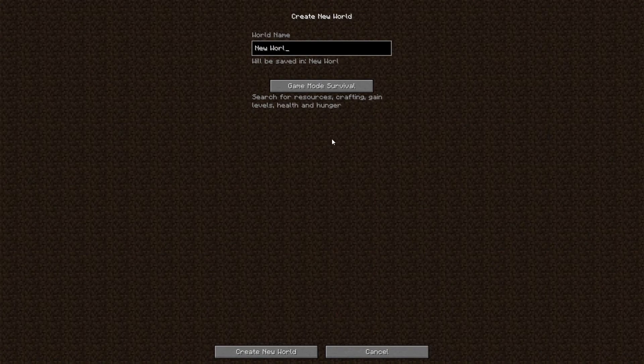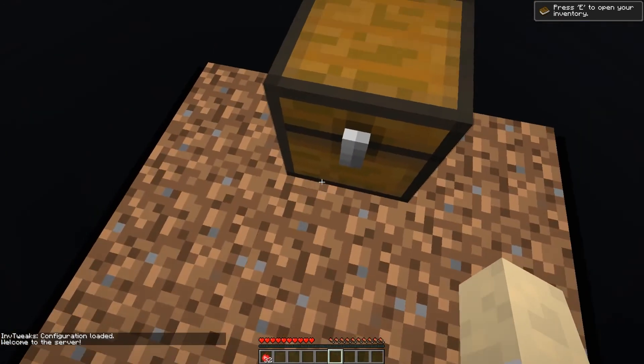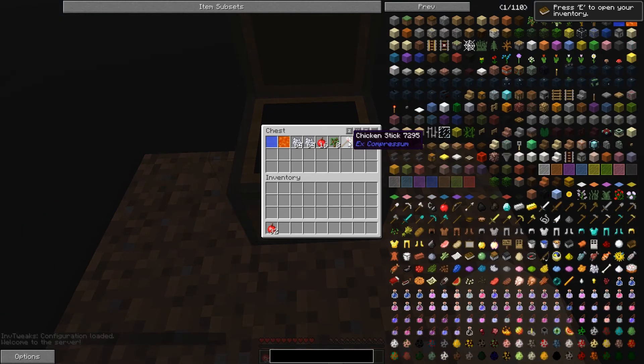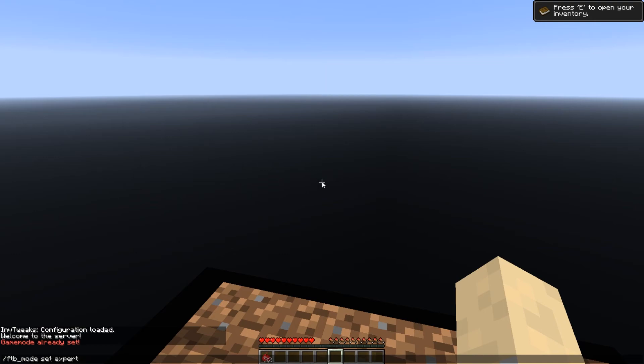We're going to start everything together. We'll call the world 'The World' since it's the only world. I need to enter the expert mode because currently we are not in it. Going into the pack settings under FTB, we do the command: FTB mode set expert. Game mode already set.